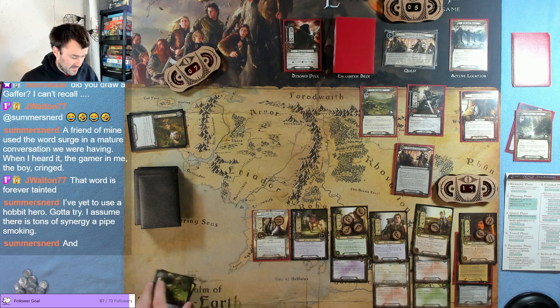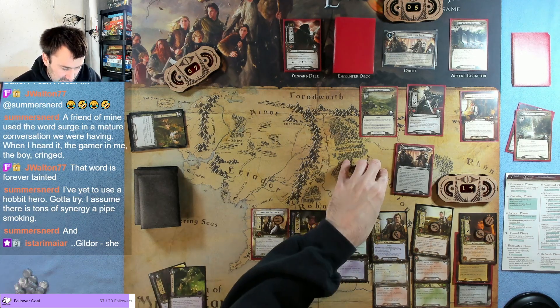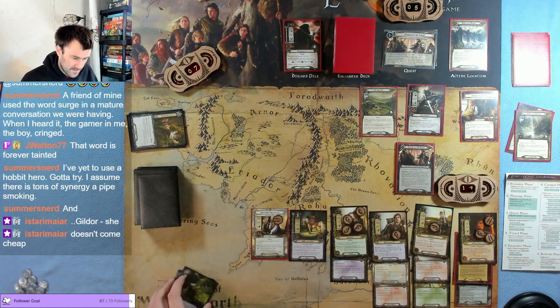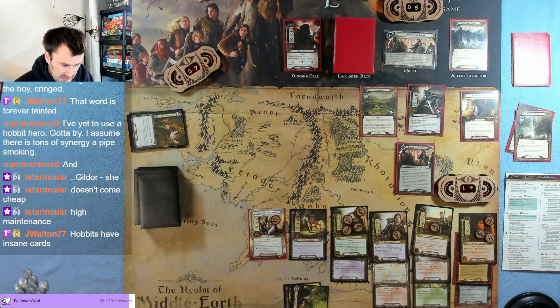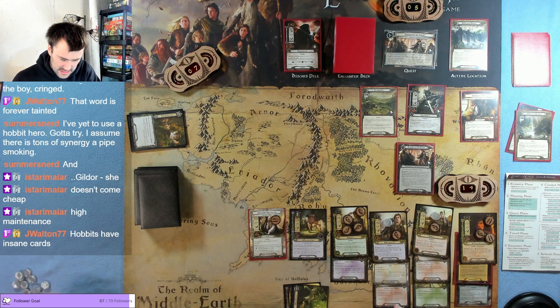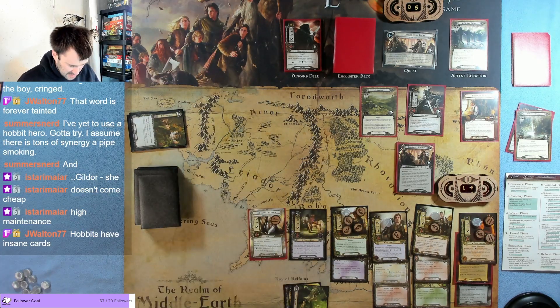Hobbits are a lot of fun — a lot of cards work off each other which is great. After an enemy's declared as an attacker, shuffle the top card of the burden deck into the encounter deck to cancel that attack. I don't want to cancel it, that's fine. Let's quest and cancel one of his attacks — we need to do nine damage. Quest for four, five, six, seven, eight, nine, ten — we'll do ten, keep Bill the Pony just in case.